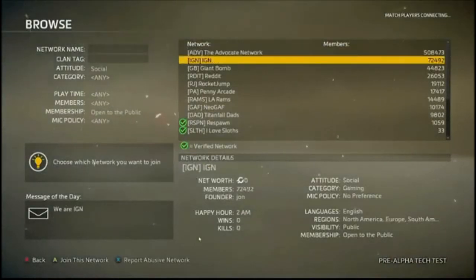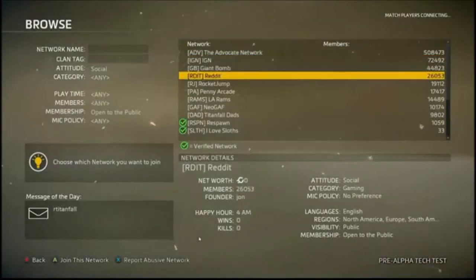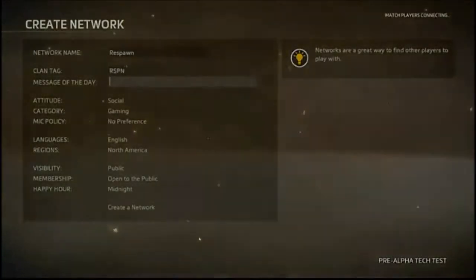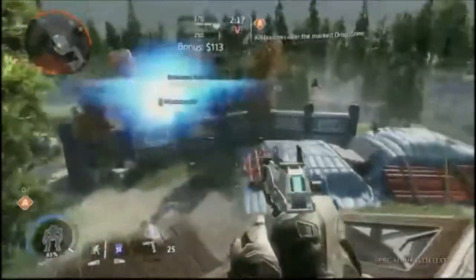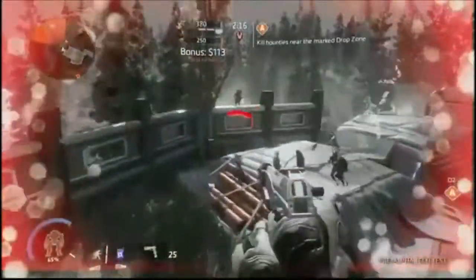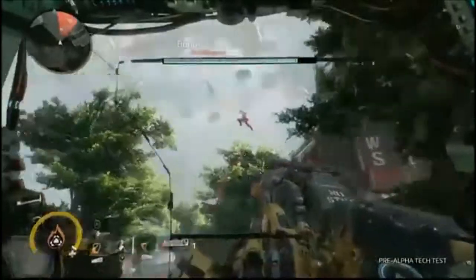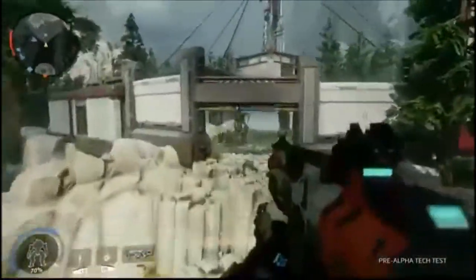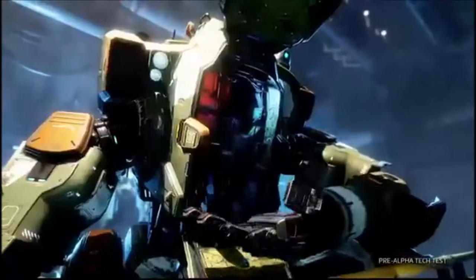You'll be placed in a default network to start, but you can join others that better suit your social or gameplay style. Or if nothing feels like the perfect fit, you can create your own network for you and your friends. That covers everything you need to know — now get up there and dominate the enemy team. Have fun and make sure to check out everything Titanfall 2 has to offer when we launch on October 28th, including our brand new single player campaign.